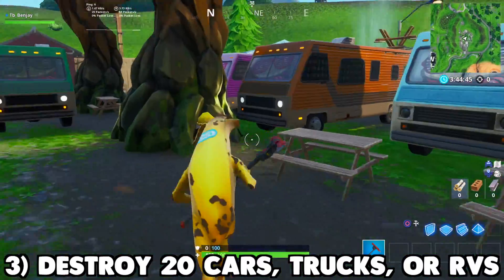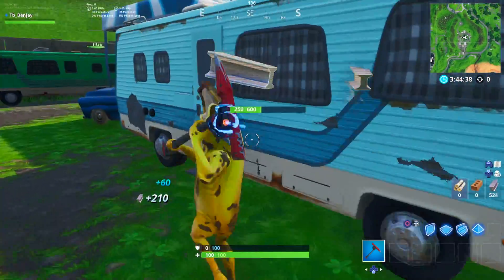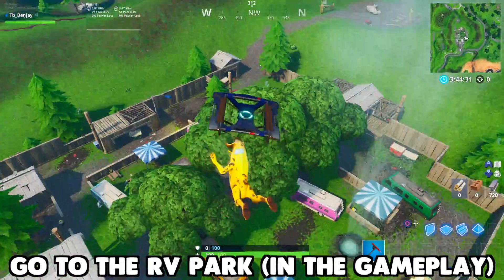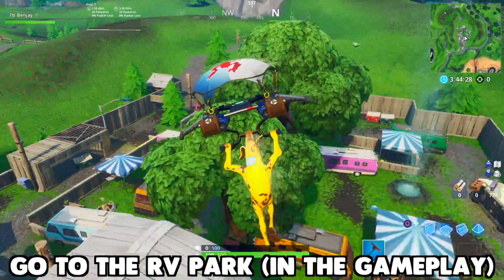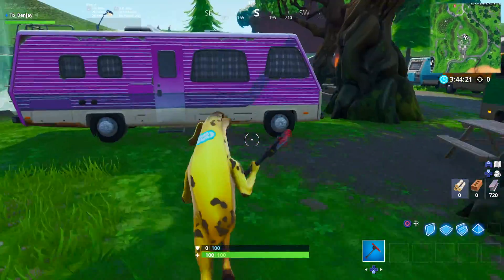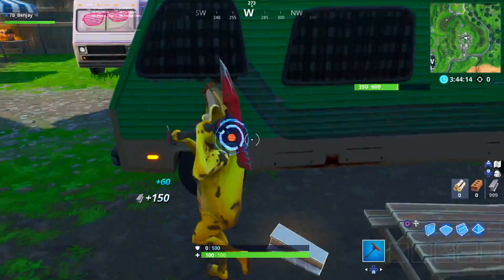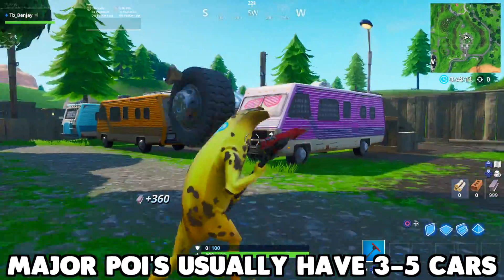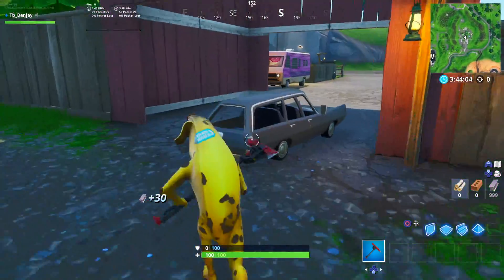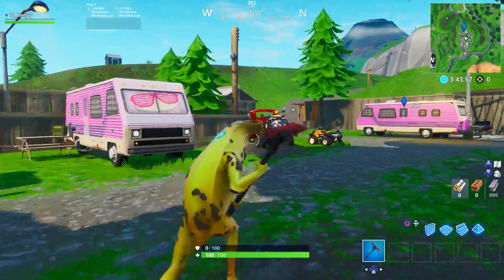The next challenge is to destroy cars, trucks, or RVs. The best spot for this is the RV park near Lonely Lodge — there are literally 10 to 15 RVs and cars there, probably more. That's the most obvious spot so there will likely be other players there completing the same challenge. Cars and RVs are also scattered around the map — Retail Row has four or five cars, and Salty might have a few too. But if you want to go straight for the challenge, head to that RV park and you can knock it out in one game.